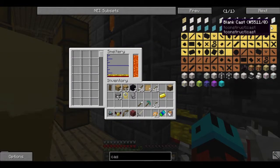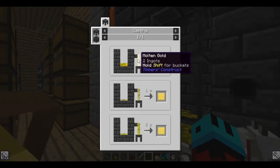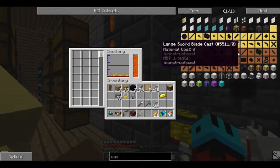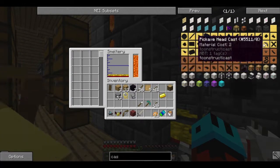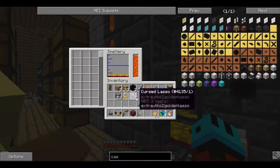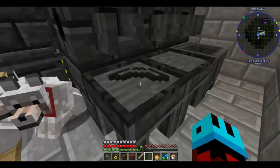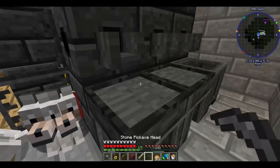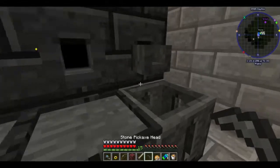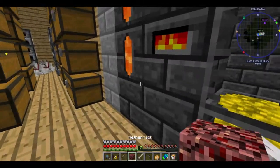Eight ingots. It only takes two ingots to make one. Why the hell can't we make a pickaxe head with it? Let's see here. Maybe it doesn't recognize... oh, it's using iron. That's why.